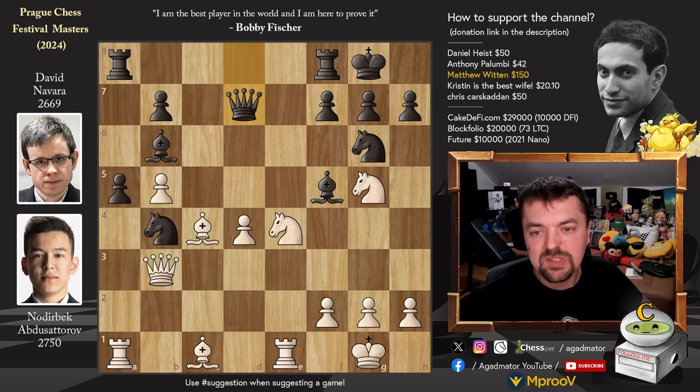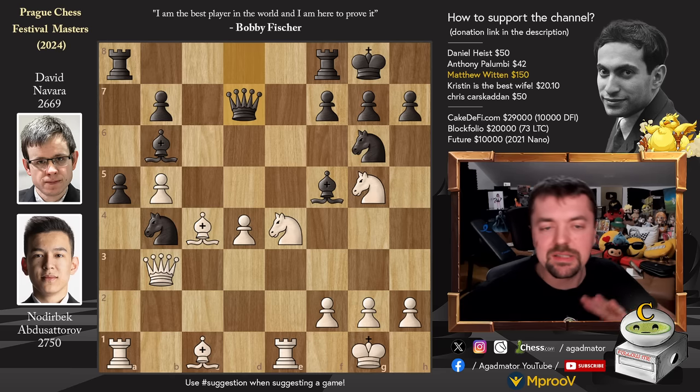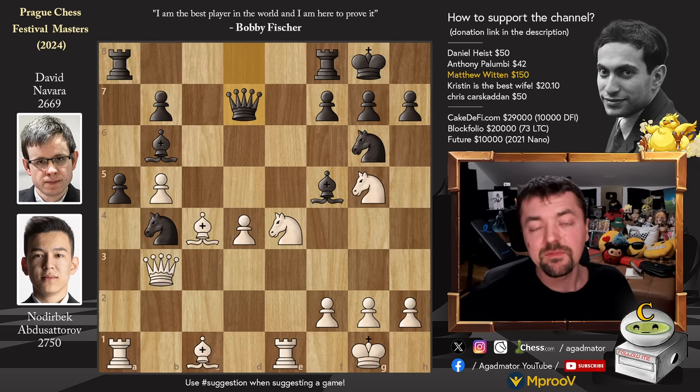Best would be to play knight to h8 and just defend the f7 pawn. But here queen to d7 was played, and believe it or not, Nodrybek is completely winning here — but this is so tricky that both of them missed the idea. So feel free to pause the video and try to find what both of these incredible grandmasters missed while I give you a couple of seconds.